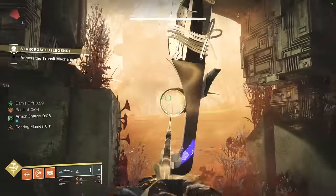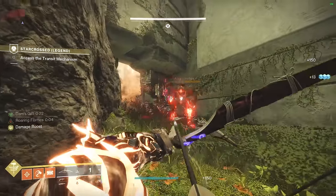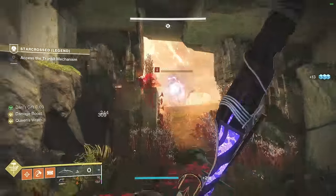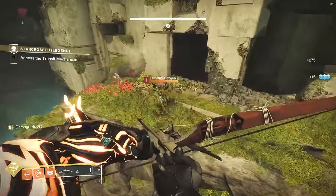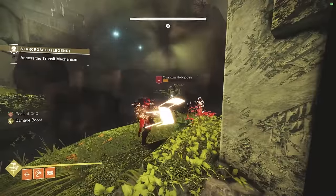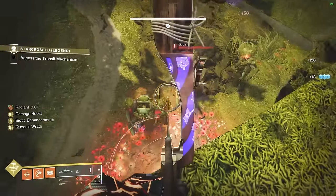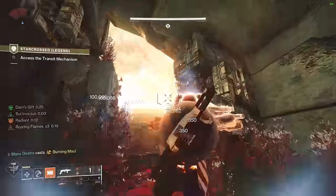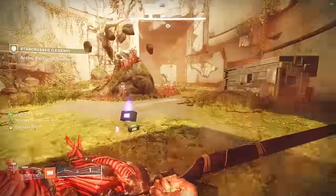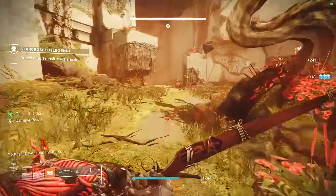Once we go up the stairs, bait out the Wyvern boss and enemies to chase you — the Wyvern should not go through the Dam's Gift area. Take potshots at all the enemies, and remember those enemies respawn periodically so always watch and knock them out as they appear. Stay up where the Hobgoblin was and take potshots at the boss. Once you've cleared those enemies, take more shots at the Wyvern — use Pyrogale Gauntlets to knock out the boss quickly if you have them. Refresh your Dam's Gift and unlock the second barrier.